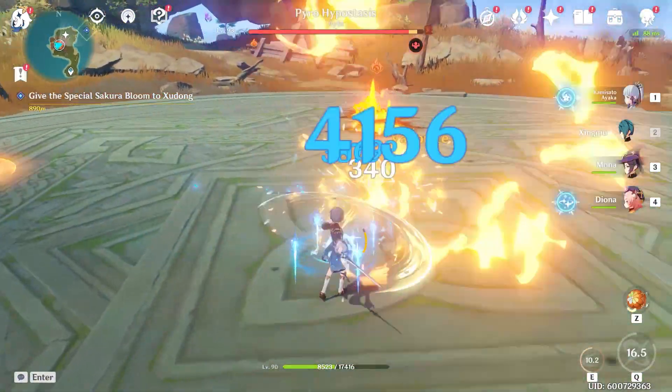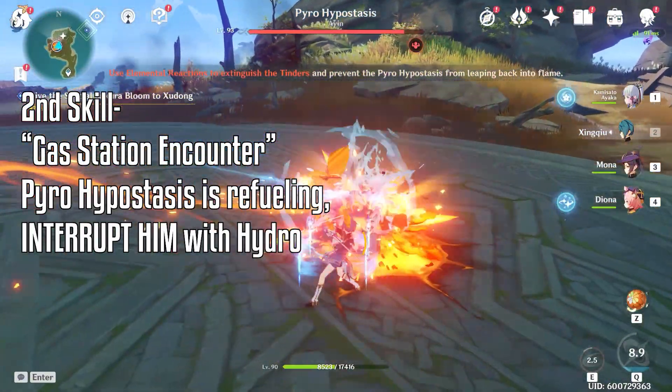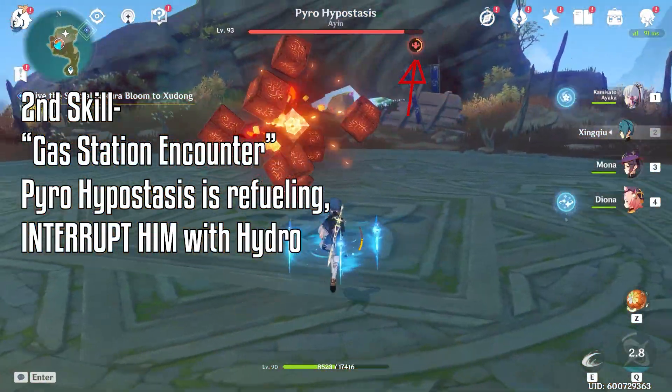The second skill here is the Gas Station encounter, where you have to break the three little cubes as fast as possible. When it charges up the gauge below the boss's HP bar, the boss will get its armor back.